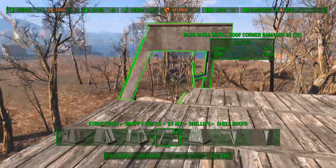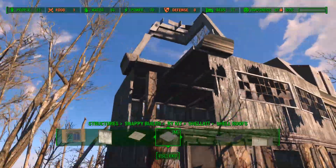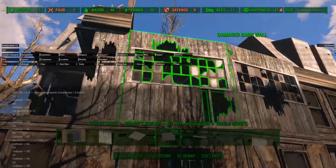Now that this floor is also in place we can start with the rooftop. For this I use the roofs that come with Snappy House Kit. These roofs are also damaged so it will fit in very well with what we are trying to create.